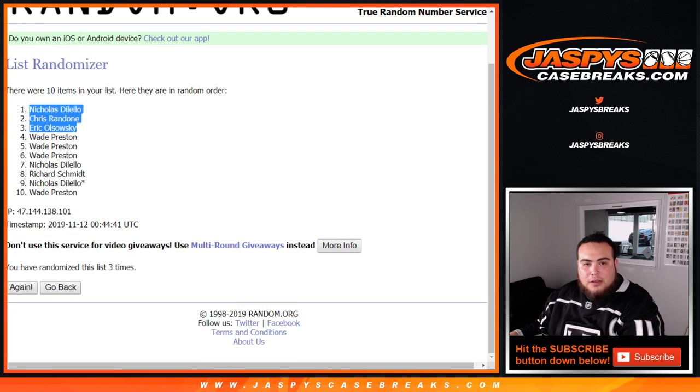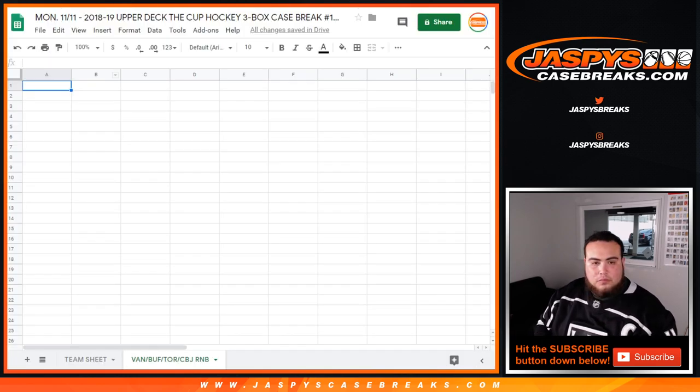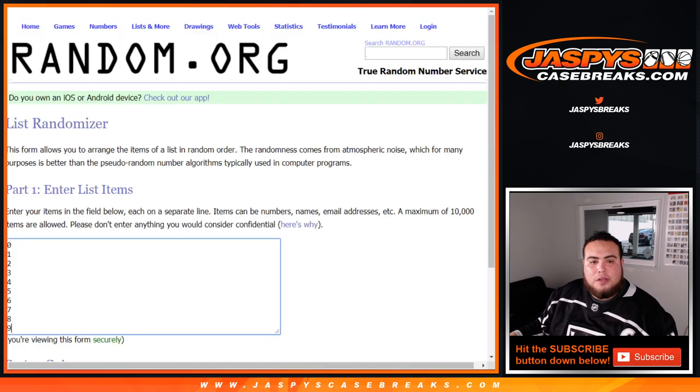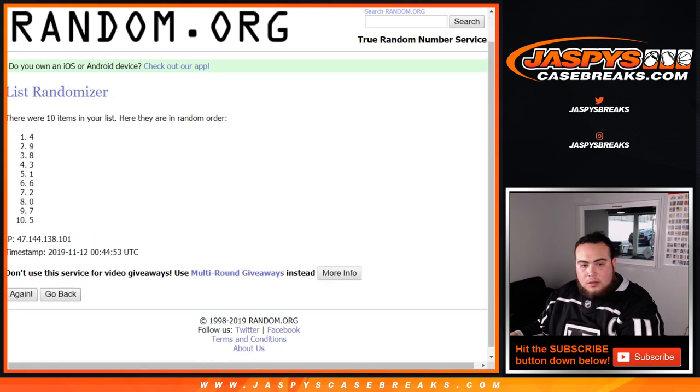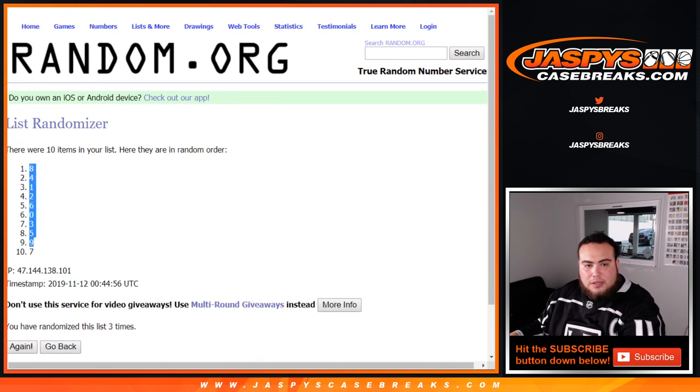Three times, Nick you're at the top down to Wade. Let's go three times now on the numbers — one, two, and three. There you go, three times — eight down to seven.